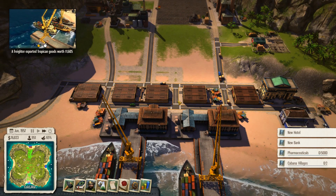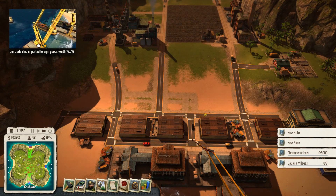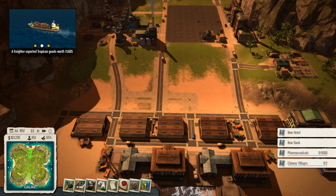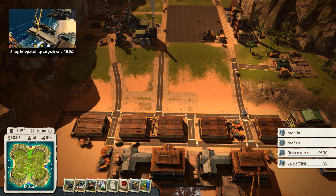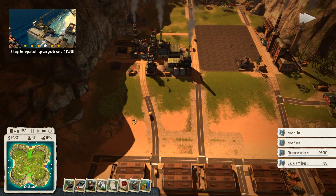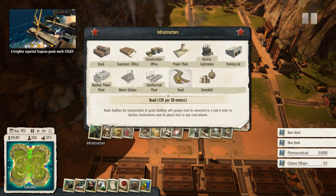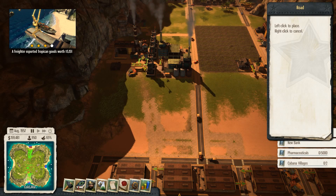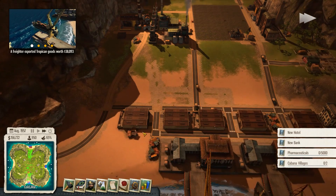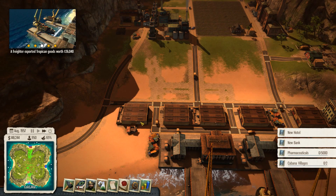It doesn't help the traffic. Things are OK at the moment, but the more you build up the worse it's going to get. And on other islands it's more difficult. So we're going to change a few things to reduce the number of junctions. I'm going to get rid of this road and replace that with a road from there down to here. So that's already got rid of one junction out of this road.